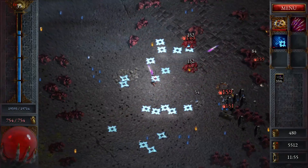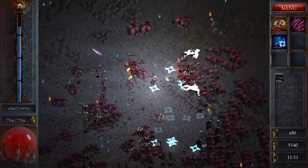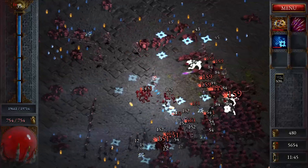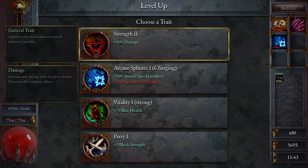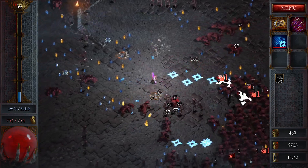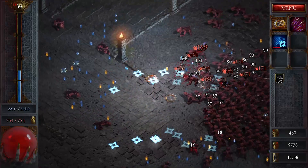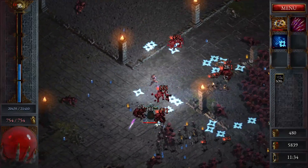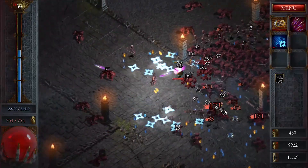I should start seeing my base attack speed increasing. Ooh, bad place. 10% damage, we take. Crits up to 491 — that's quite nice. And there is Alpha, our next boss. There's a magic one, which is really annoying. But it does mean he's a bit weaker. I just need to avoid his primary attacks.